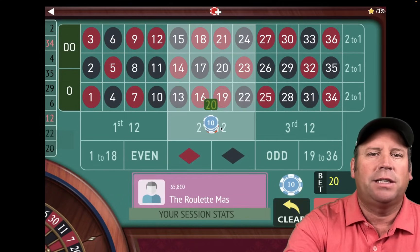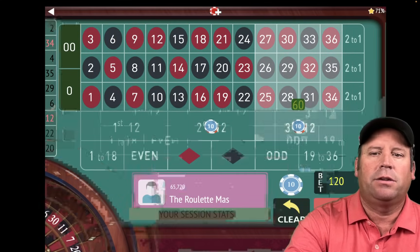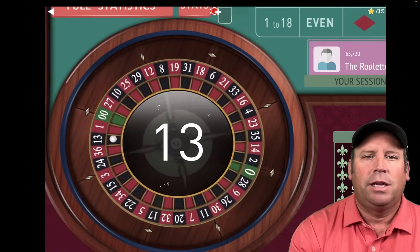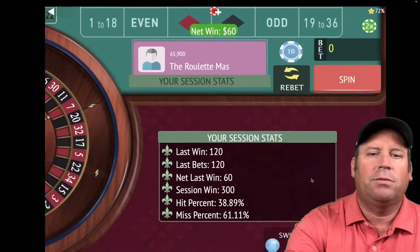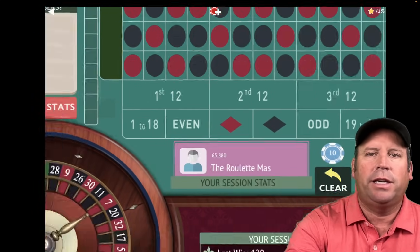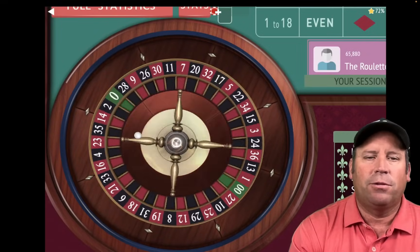We'll have $60 on second and $60 on third. Let's see if we can reach our new profit goal. That's a 13 black — and we did it. That gets us to $300 in profit. Our next goal is $400, and we'll be back to $10 on each, increasing on wins and losses until we get there, except for the last bet that helps us reach $400.